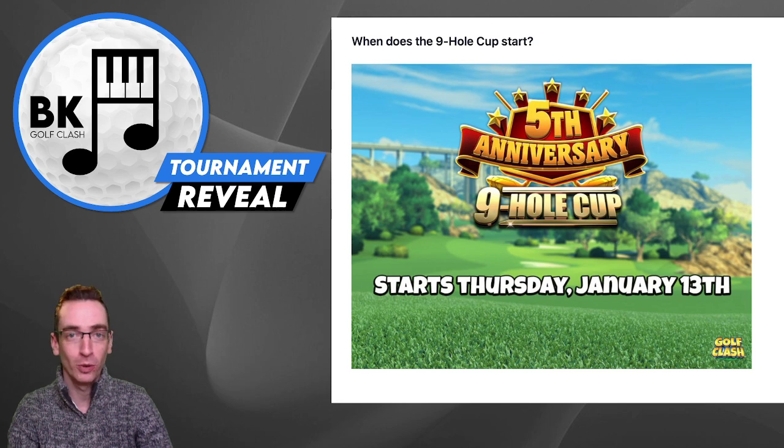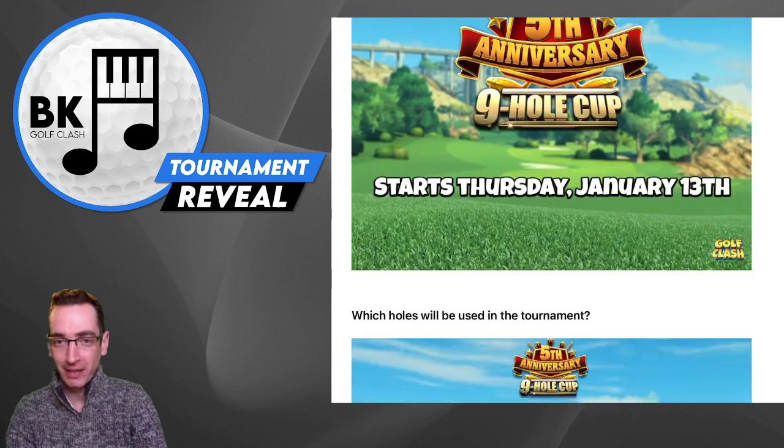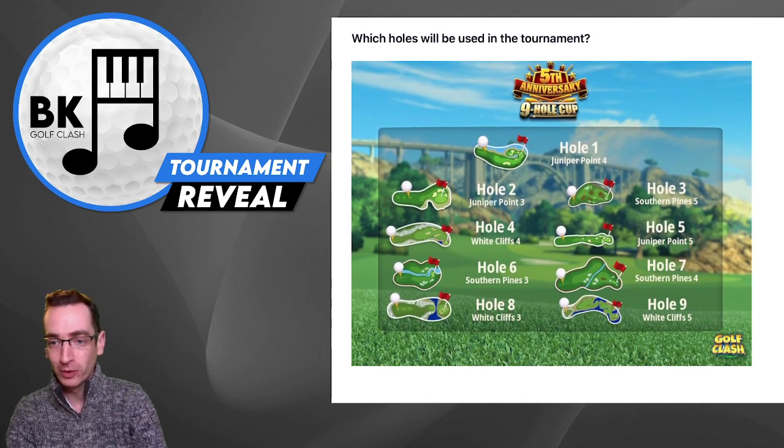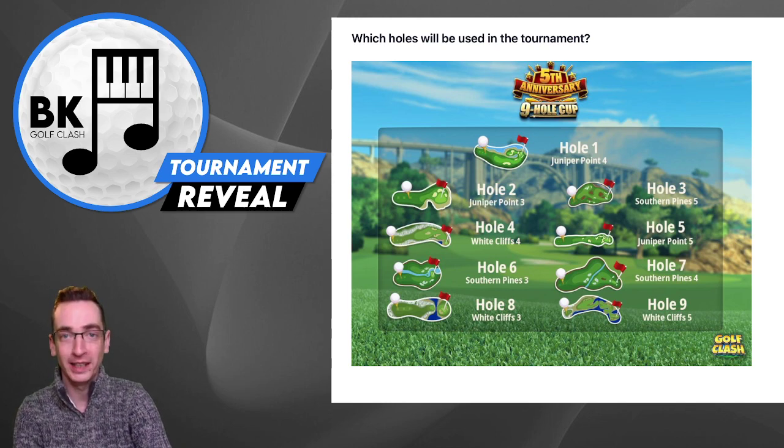We have a mix of courses — so nice to have a mix of courses for a 9-hole cup, as often isn't the case. And here are the holes: we have a trio of Juniper Point, a trio of Southern Pines, and a trio of White Cliffs.